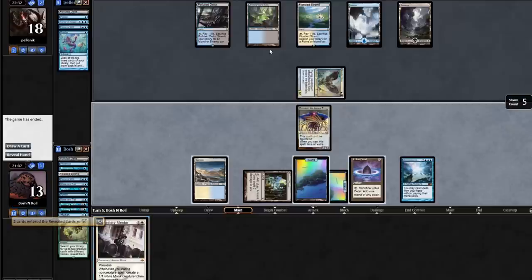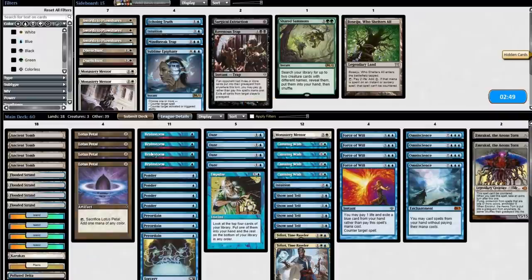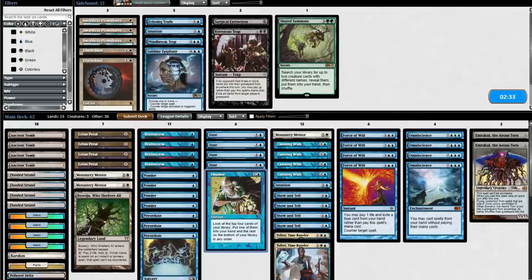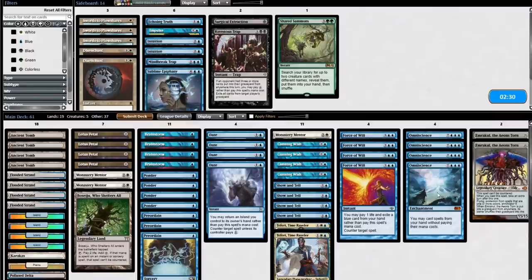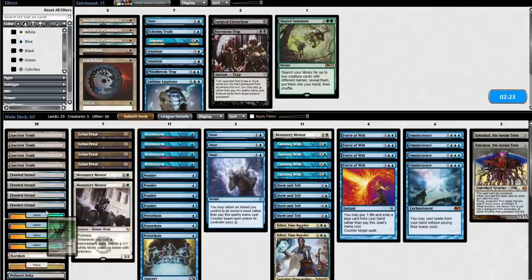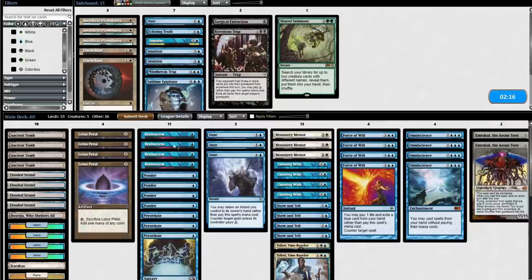I cast Emrakul first in case they had Kolaghan's Command — if I put Monastery Mentor on the stack and they just K-Command make me discard Emrakul, that's pretty bad. Powered through a double Force hand. I'm definitely bringing in Basej. But I think I'm also bringing in the Mentors — I'm really into that juke. Like I said in the deck tech, I'm going to do it every game. Dazes are medium on the draw — Basej does a lot of that work. And the two Mentors just provide a different kind of pressure. I think that's all I really want to do for this matchup until they show me more cards.